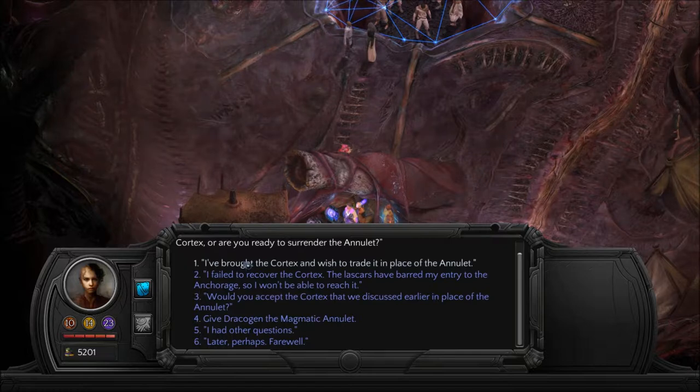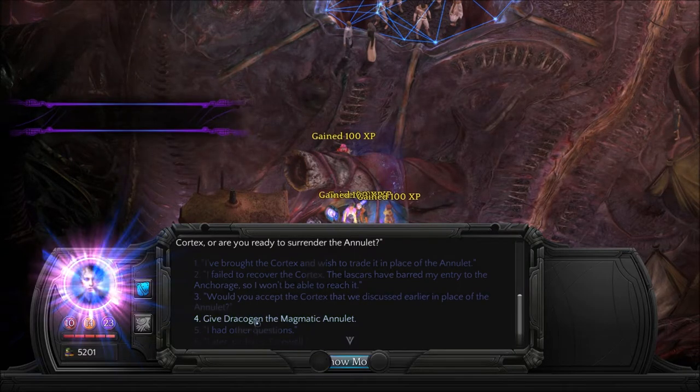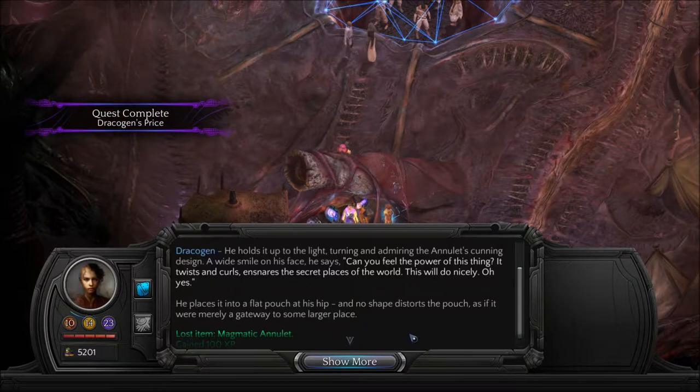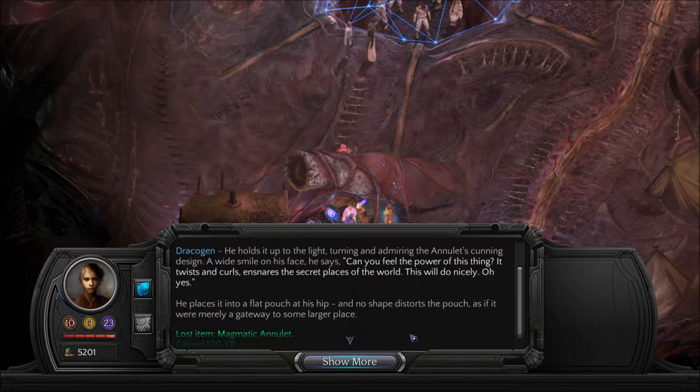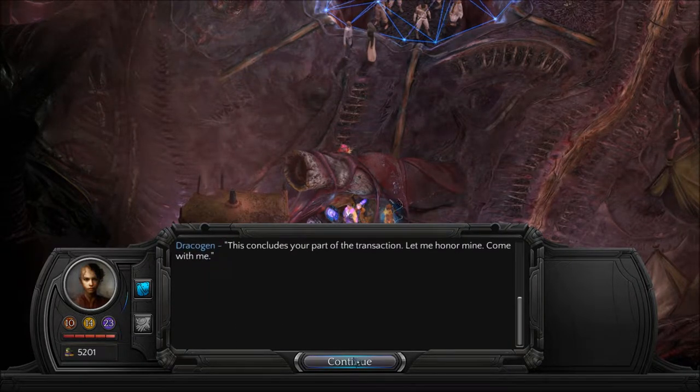So don't do this. He holds it up to the light, turning and admiring the annulet's cunning design. A wide smile on his face, he says, 'Can you feel the power of this thing? It twists and curls, ensnares the secret places of the world. This will do nicely.' He places it into a flat pouch at his hip, and no shape distorts the pouch, as if it were merely a gateway to some larger place. 'This concludes your part of the transaction. Let me honor mine. Come with me.'